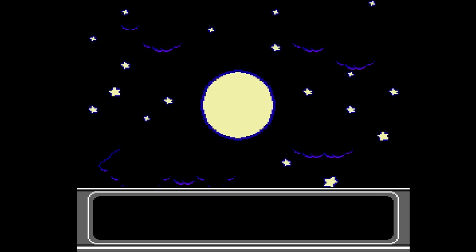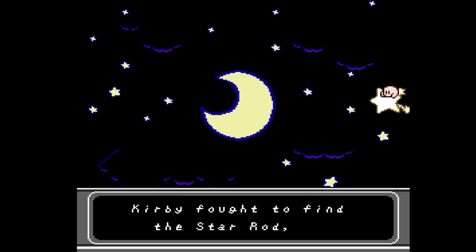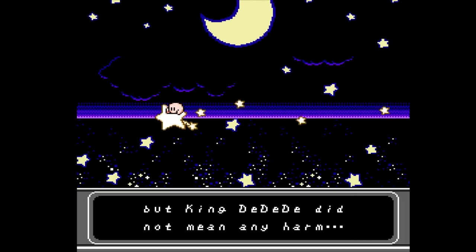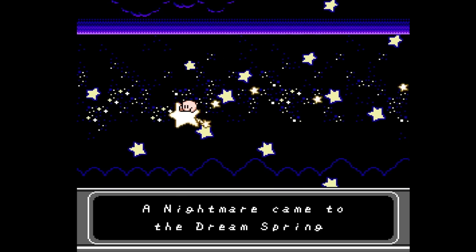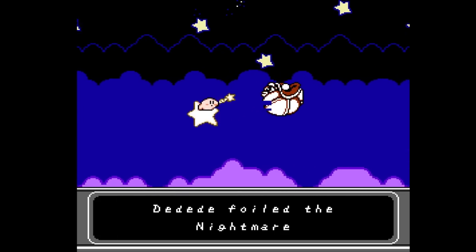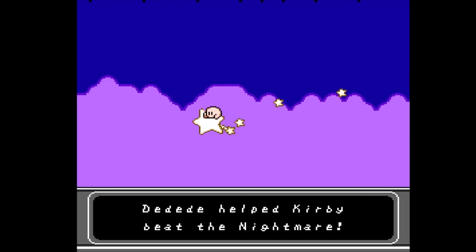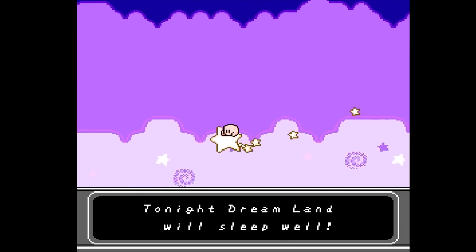And that's how the moon became a crescent. Kirby fought to find the Star Rod. But King Dedede did not mean any harm — bad dreams had invaded Dreamland. A nightmare came to the Dream Spring and tried to cause pain to the people. Dedede foiled the nightmare by hiding the Star Rod from him. So Dedede wasn't a bad guy after all — Dedede helped Kirby beat the nightmare. Now everyone's dreams will return. Tonight, Dreamland will sleep well.